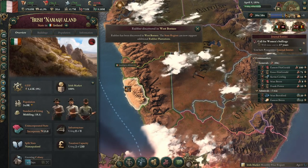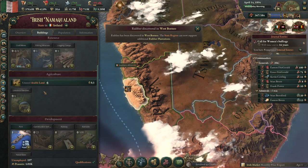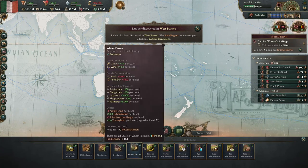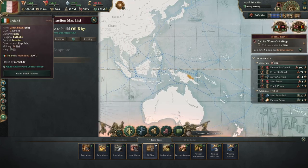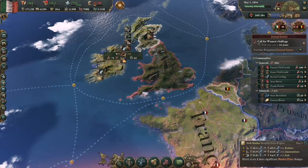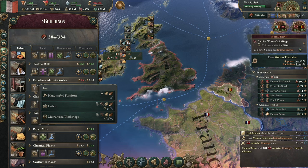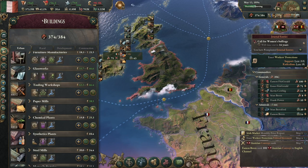We've got rubber in West Borneo. We have a thousand peasants here so they'll go to work in that coal mine once it's up and running. There's a chance for oil rigs — at least we get one building in Eastern New Guinea. We'll need to get more oil rigs. There was a furniture workshop that wasn't on the best technology.